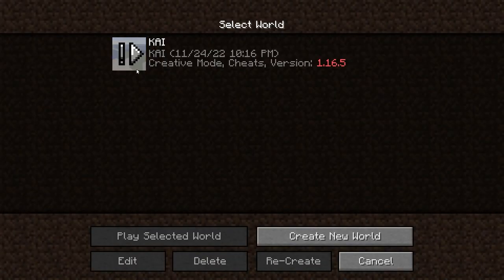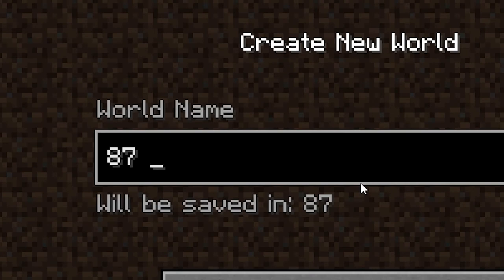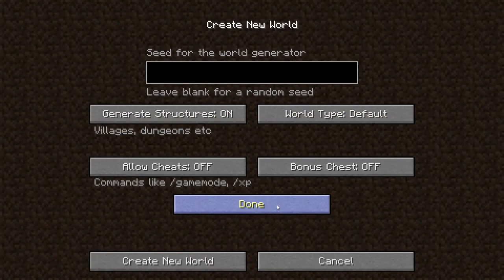This is a test world — we're going to delete that one. That one's in 1.16.5, we can't go there. We're going to go ahead and create a world and name it '87 mods — RIP PC.' We'll add a bonus chest, no cheats, generate structures. We're going to create the world because I'm not worried about any specific biome things. I tried to put shaders on this world and it has not worked, so no shaders.